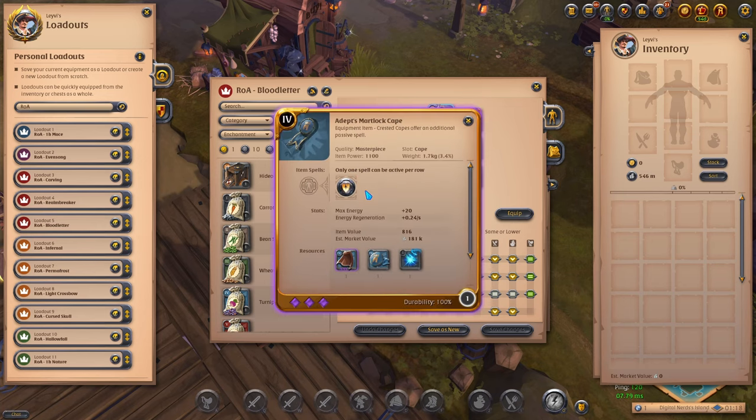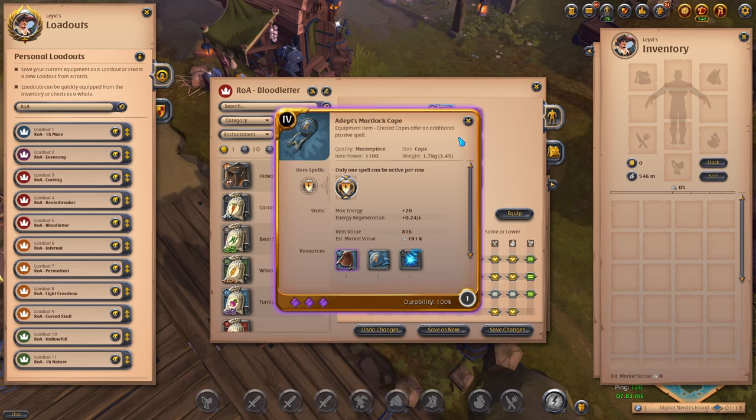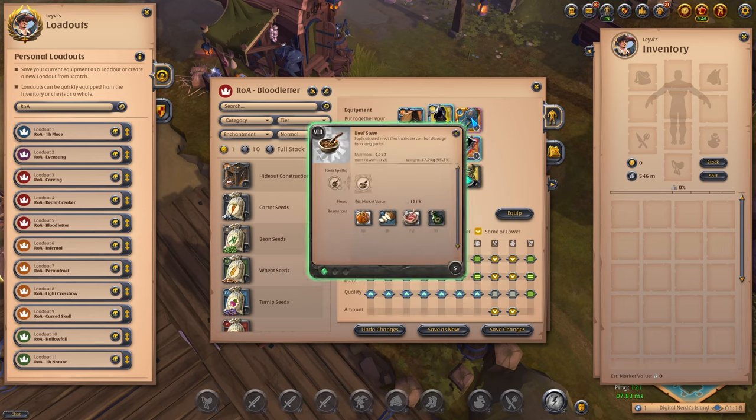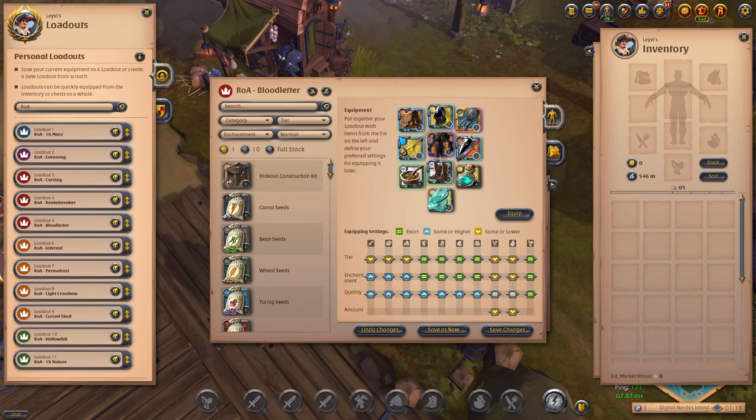We take the Martlock Cape with this build for extra defenses, which you will need when you sit in the enemy backline. We take Beef Stew on the Bloodletter for increased damage, and of course resistance potions to help you stay in the enemy backline for as long as possible. And again with a tier 8 bag and the Spectral Bat.